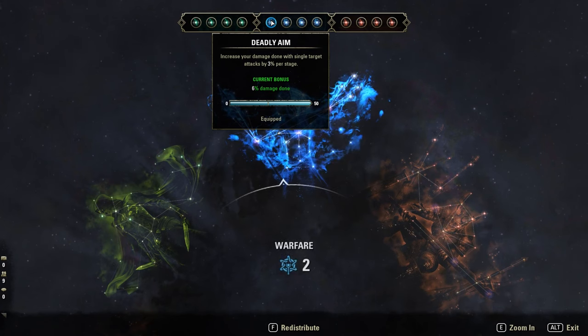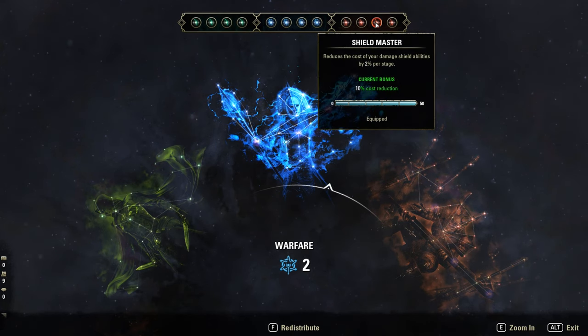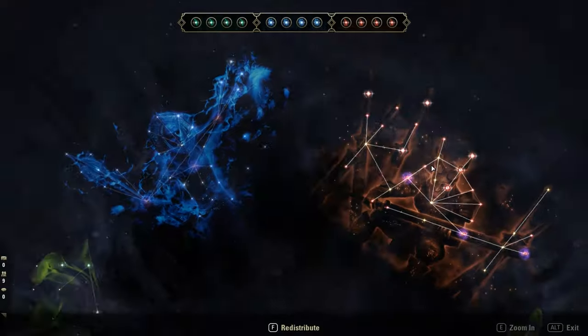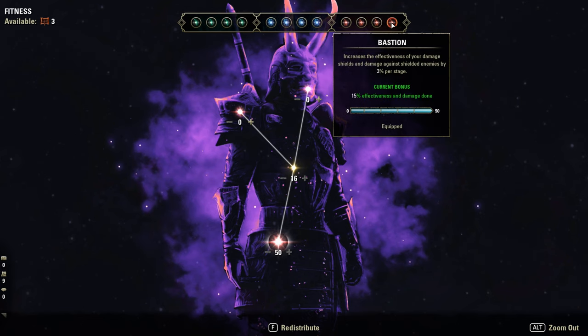CPs: blue — Deadly Aim, Mastered Arms, Duelist's Rebuke, and Ironclad. Red ones — Pain's Refuge, Sustainable Suffering, Shield Master, and Bastion. Alternative: you can also use Celerity for more movement speed if you want, just swapping out Shield Master or Bastion for that.